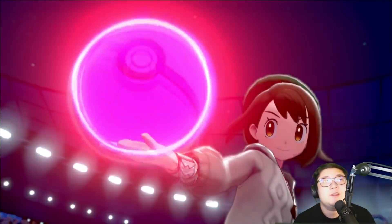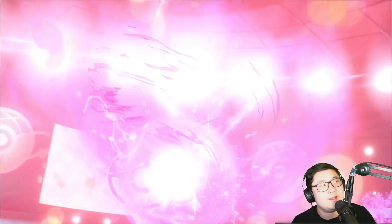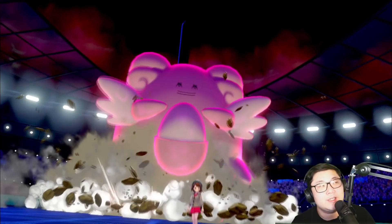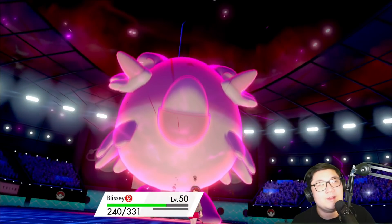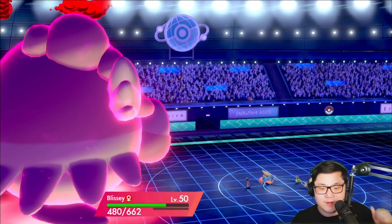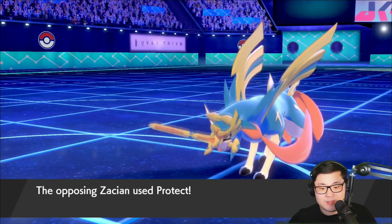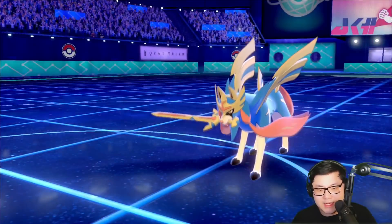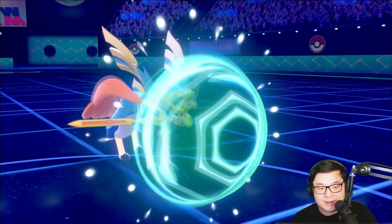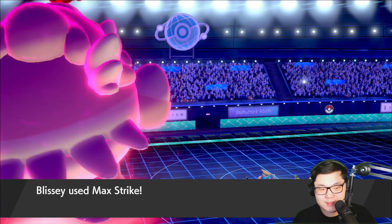If they went for a Sacred Sword into Blissey, it doesn't matter — I'll have plus two on the Blissey. I get the Max Strike off into the Zacian, then I can go for a plus two Max Strike into the Gastrodon and Behemoth Blade into the Zacian. I think that's okay — not bad at all actually. We are going to see what comes out from their side. Zacian protects — so that works out. That's pretty good for me. I'm able to get a Protect off with the Zacian and go for the Max Strike into their Zacian.